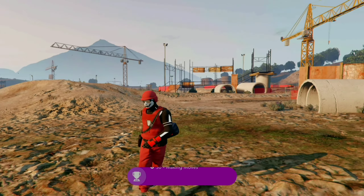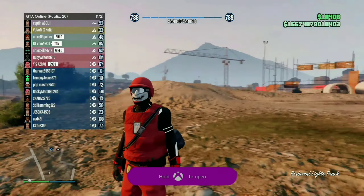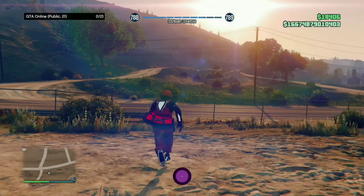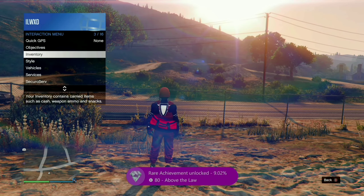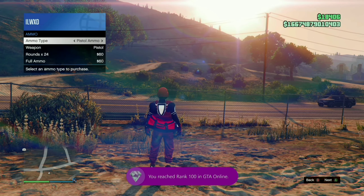If everything was done correctly, when you load into an online session your account should now be duplicated. To make sure everything is saved properly, make sure to make adjustments to your cash and RP by buying some ammo in the interaction menu, or you can buy something else — this will save your cash.